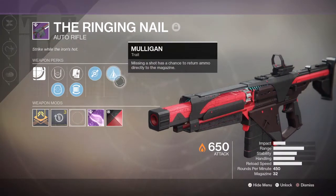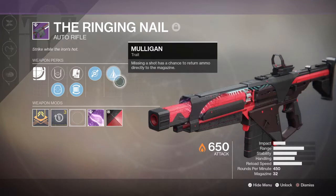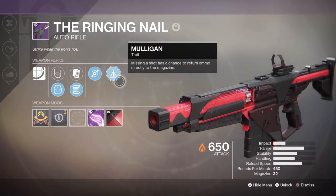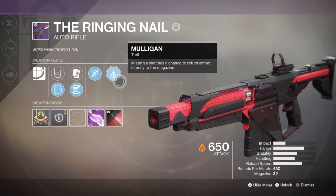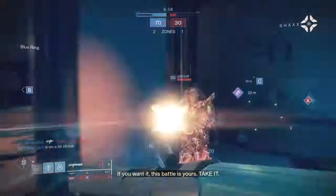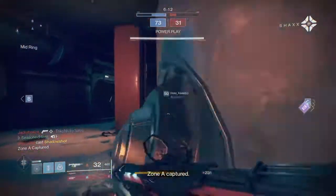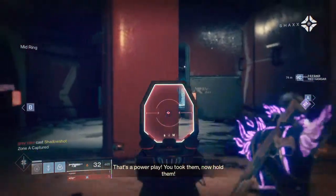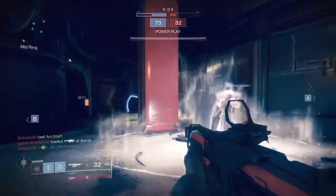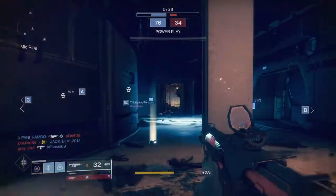Currently there are only seven weapons in the game that can roll with Mulligan: Hammerhead, Beloved, Bad News Black Army Edition, Bane of Sorrows, No Feelings, Show of Force Black Army Edition, and Ringing Nail. Of those, only two others are full-auto — Hammerhead and Bane of Sorrows — but these are heavy weapon exclusives. The Ringing Nail is a full-auto available in the second slot, usable for 99% of content in the game, making it the only full-auto that can roll Mulligan without any strict restrictions.